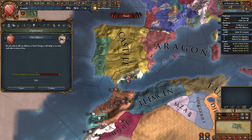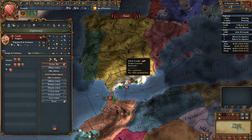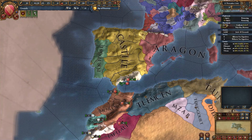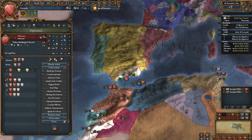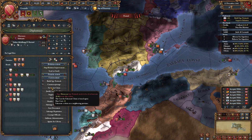Usually you can ally both of them. If you can't, just restart. I also recommend restarting if Castile allies either Aragon or France. Now wait for one day, build a spy network on Dlamson, and wait until Morocco and Tunis send your royal marriage proposal. For now, improve relations with Morocco.